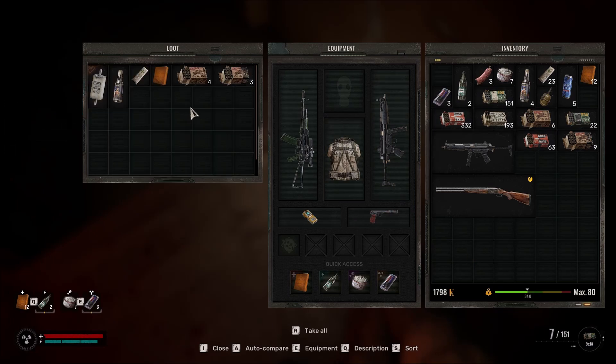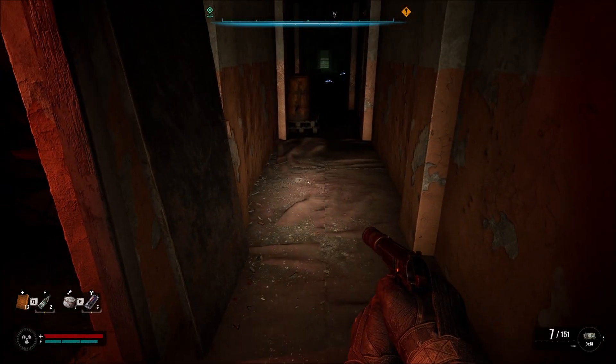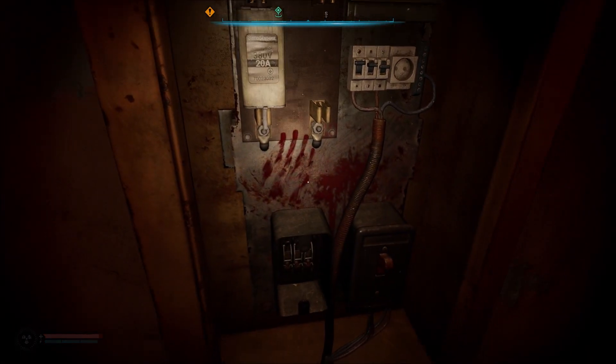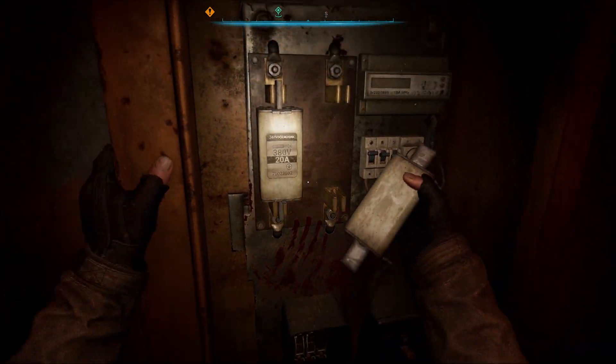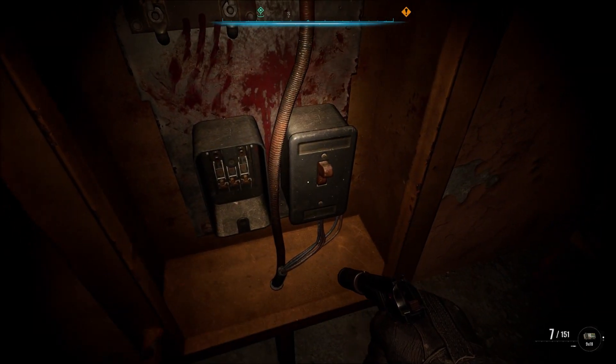A fuse - that looks important. It's only at 50 percent. Supposedly that's supposed to be one of the best weapons for killing mutants in the game, so with a few modifications it's gonna take a lot to repair it - but we can find a better one.